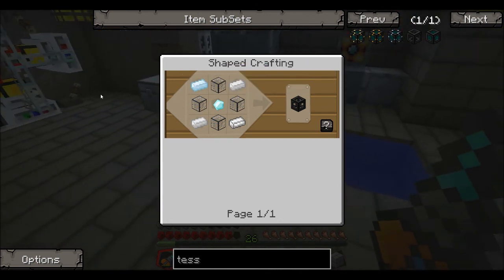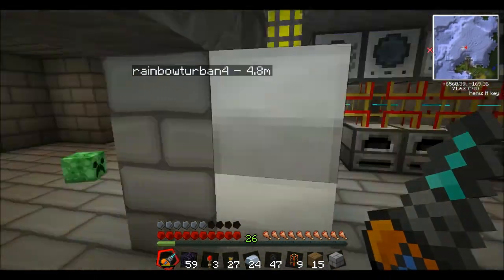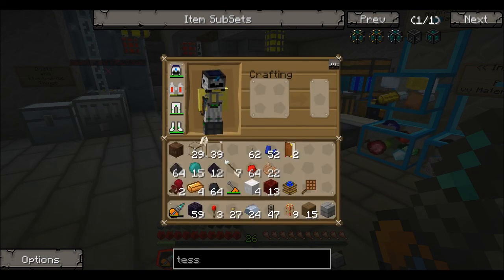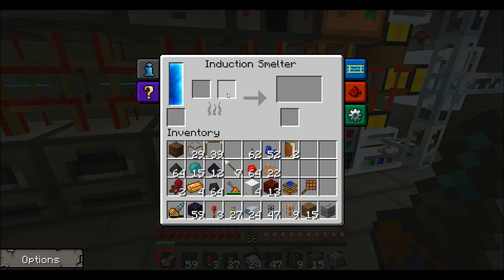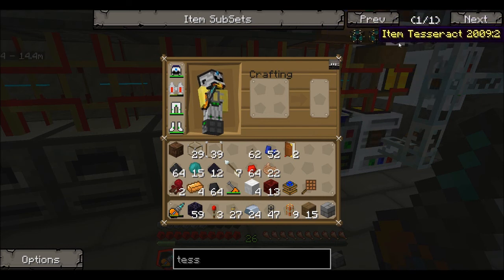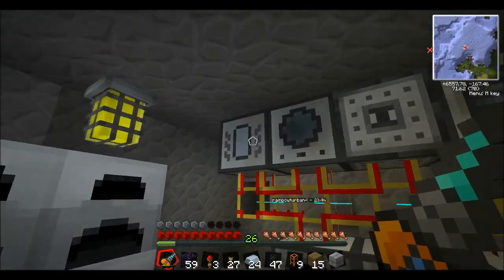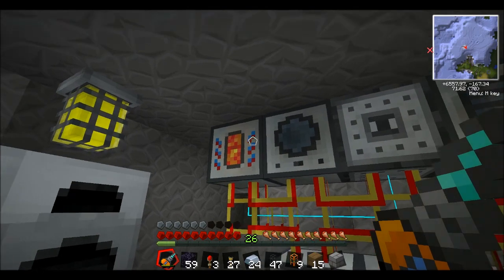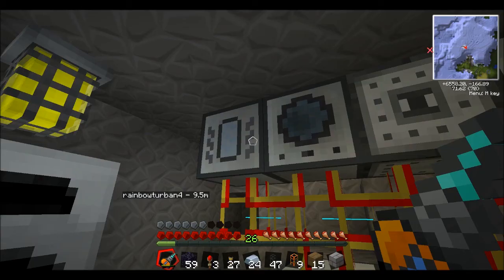For the tesseract frame, all you need is four pieces of tin, a diamond, and hardened glass. Hardened glass is made in an induction smelter using pulverized obsidian, which you can get in a pulverizer, and lead ingots, which come from lead ore. Then once you have the tesseract frame, you need to make it into an unattuned tesseract, and this will be used to make an item, liquid, or energy tesseract. In this case we're making a liquid one, which requires molten ender — and to get molten ender you need a magma crucible. You put ender pearls in there and it'll literally make molten ender.